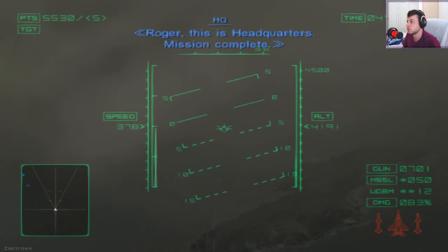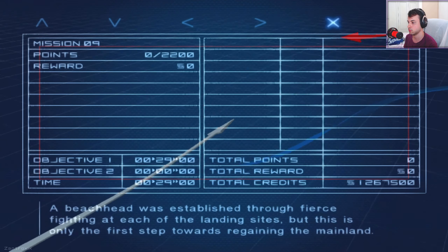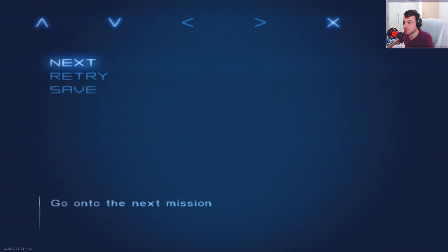Roger, this is headquarters — mission complete. Damn. Okay, it's a safe state right here. A beachhead was established through fierce fighting at each of the landing sites, but this is only the first step towards regaining the mainland. Alright, very fun mission — the music is amazing. It's composed by Keiki Kobayashi; that's one of his tracks. He actually didn't write as many tracks in this game because the lead composer was Tetsukazu Nakanishi, who did most of the tracks. Kobayashi did this one and also Megalith, which is very popular. Still a pretty fun mission — I'll see you guys on the next one.